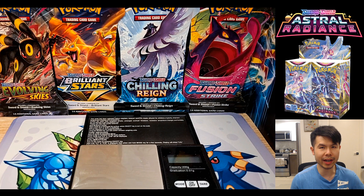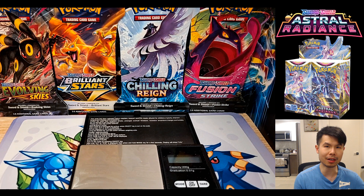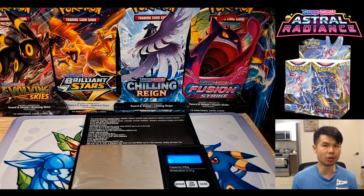Welcome back — this is part two of the weighing of the Astral Radiance set out of the booster box. I decided to make a second video to reverse engineer and find out why we have such a big discrepancy, and I made a huge discovery. The weight of specific cards is a lot lower than normal, and even though the code card differential is fixed this time, another problem lies with the weight of the regular cards — that's why the heavy-cut packs have the hits.